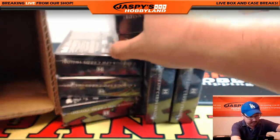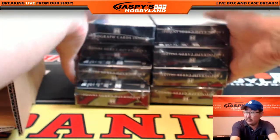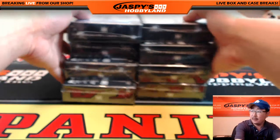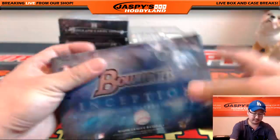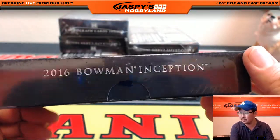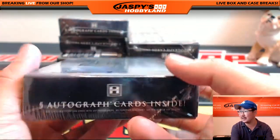There's a box hiding in here. There we are — there's our eight boxes, four on each side. Let's see what we got. There's the box — it's our first look at this. Bowman, five cards inside folks, five autos inside.